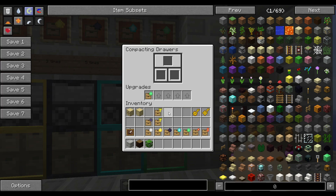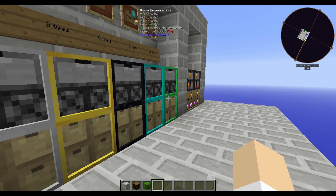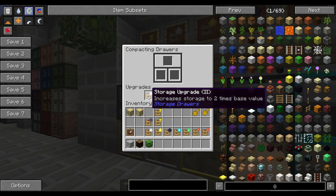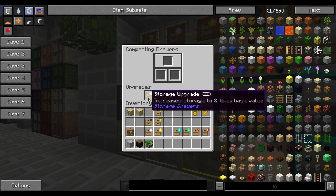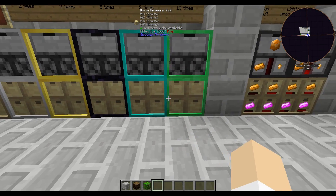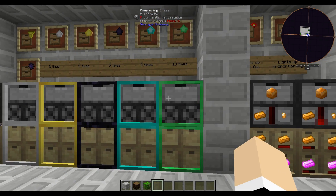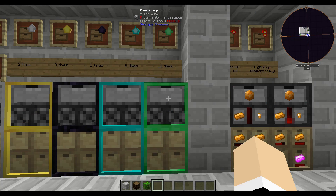You do not get the sorting upgrade back once it's applied. If we look at this drawer and shift right-click, we cannot get it back. Once your drawer contains more items than the base capacity of an upgrade — say you have more than two times the base amount stored — you cannot pull that upgrade back out. You also do not have to add upgrades in order; you can go straight to emerald if you want.